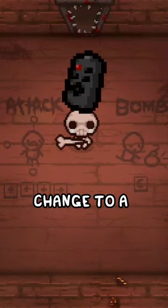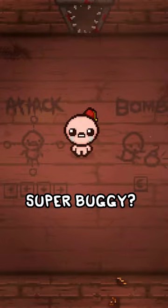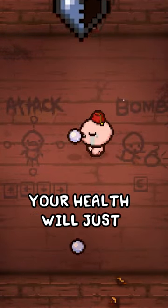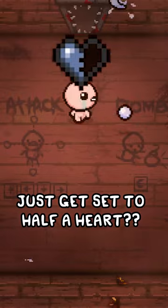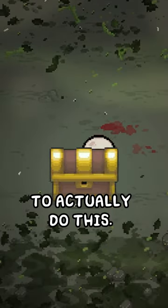If you guys don't know, Clicker makes it so you can change to a random character but removes an item that you already have. It's also super buggy — if you change characters, your health will just sometimes get set to half a heart. It's good for getting unlocks I guess, but it's so random that you'll never have a chance to actually do this.